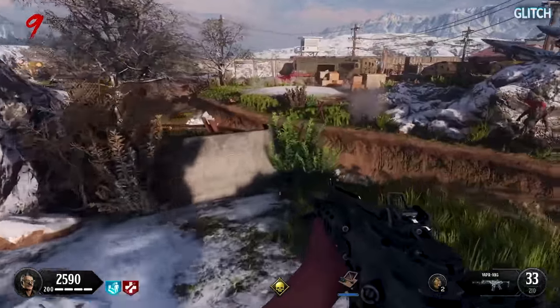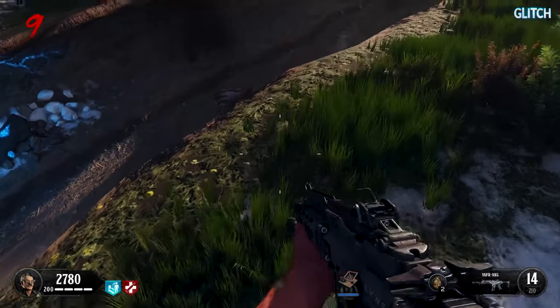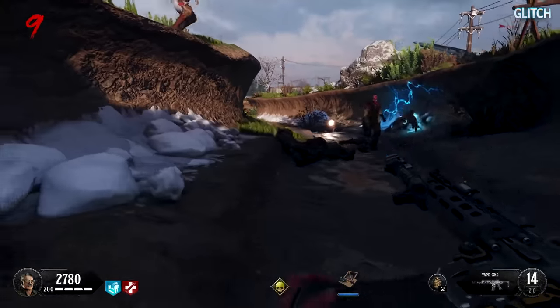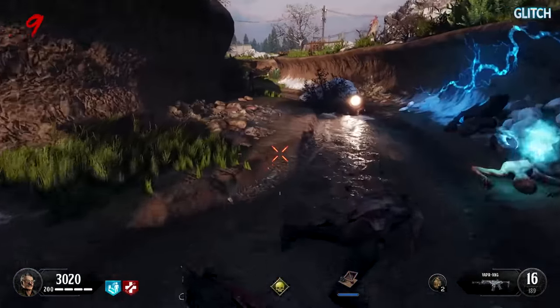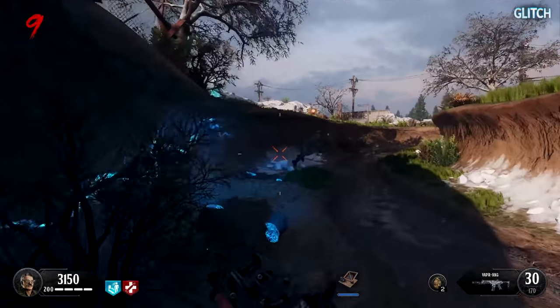Speed Cola will increase reload speed by 15%. Stamina Up will increase run and sprint speed. Deadshot will remove scope sway and move your ADS to critical locations. And finally, with Elemental Pop, every bullet has a small chance to apply a random base ammo mod effect. More perks will also be introduced throughout the post-launch seasons.